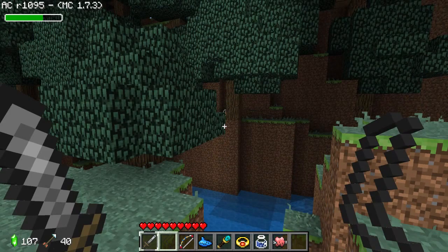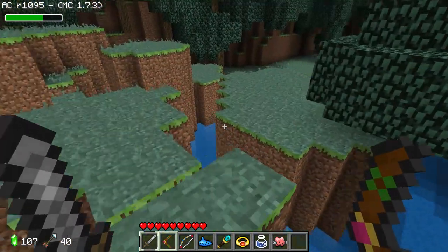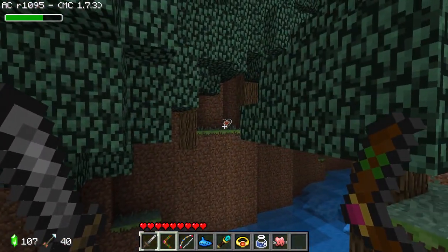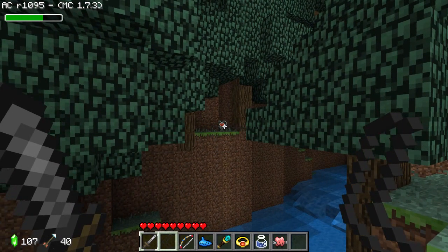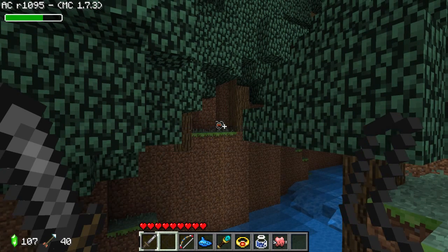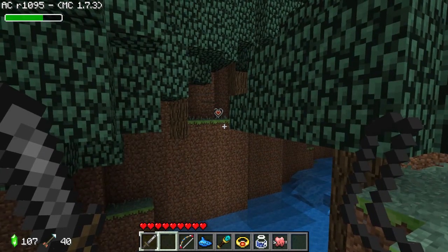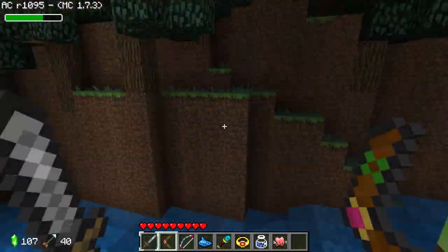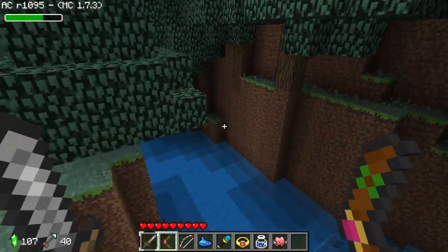Oh no, how do I get that heart container? Hold on, there must be a way of getting it. Oh god, I want that heart container. That's the tiniest little pixel - you are joking, let me move a pixel to the right. Oh come on! There's got to be a way. Unless you could jump onto the tree maybe, but I don't see any way of getting it over there.